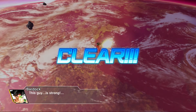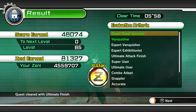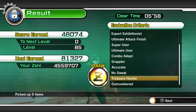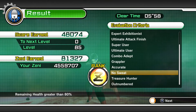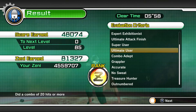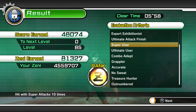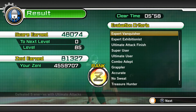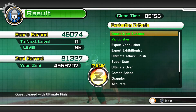There's the ultimate finish — let's see what happened. Managed to get the Z rank! So just to go through the criteria: Outnumbered — fought by yourself. Treasure Hunter — picked up 5 items. No Sweat — you can get this easily with health items, just make sure your health is nice and high before you finish the mission. Grappler. Combo Adept — 20 hits. Ultimate User — using ultimate attacks 5 times. Super User. Ultimate Attack Finish. Expert Exhibitionist — killing 5 enemies with ultimate attacks. Expert Vanquisher. Great success!